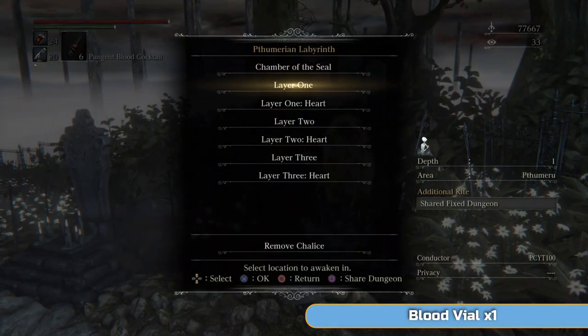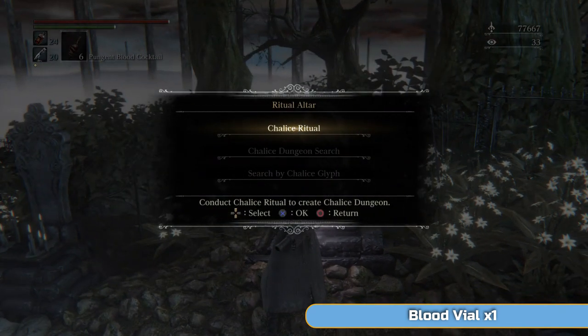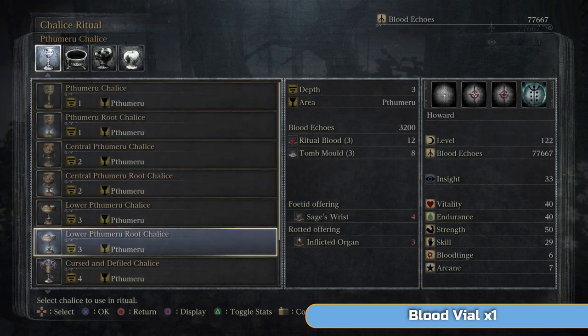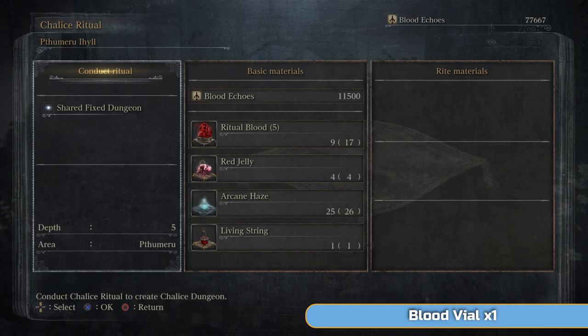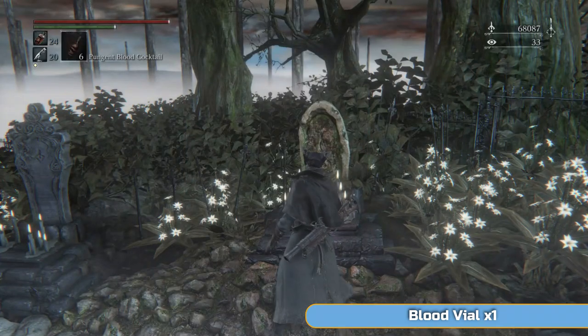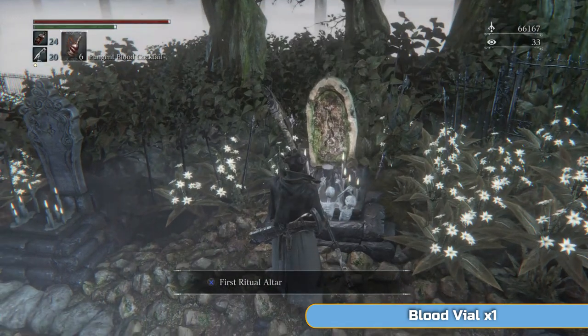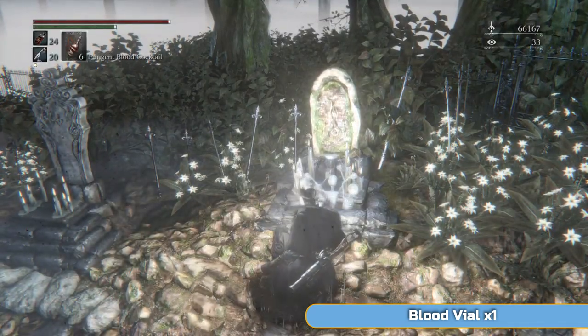You won't have a spare grave anymore, so if you remove the first chalice we ever did and then go down to the Great Pthumeru Ihyll one, do that. We've got all the stuff — all the red jelly, everything, the living string — from the previous episode, so we're all good to go on that front.